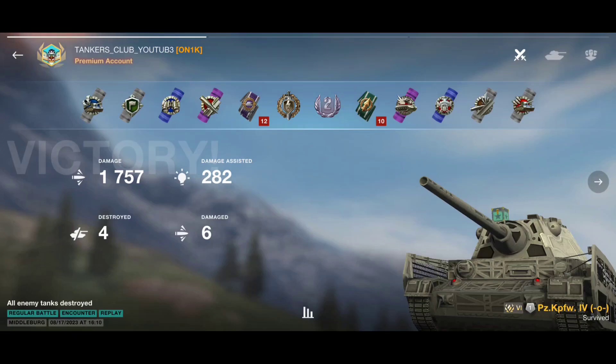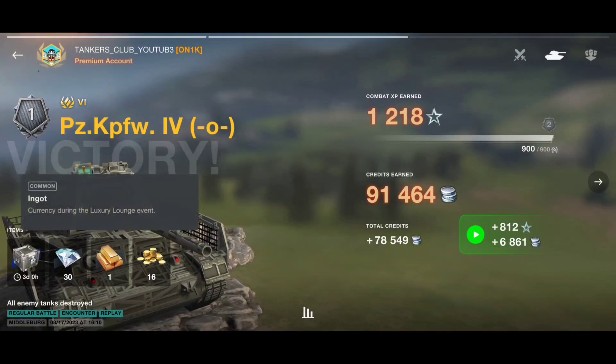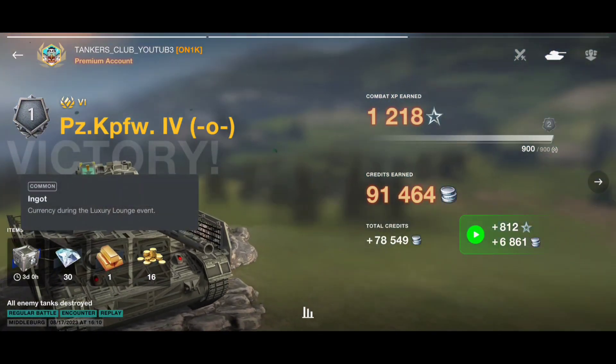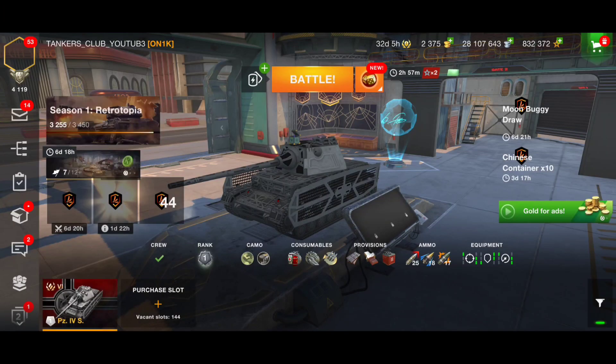Insane battle again — 1.8k damage, about 300 damage assisted, and plenty of credits. I got a second class mastery badge, earned my ingot and diamonds from the Luxury Lounge event.